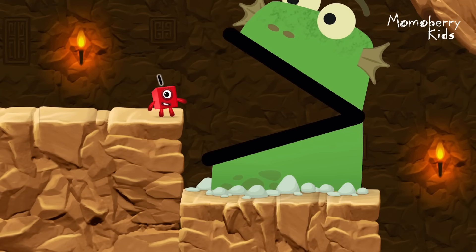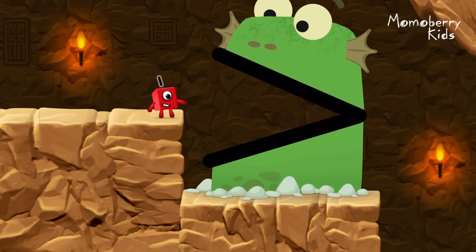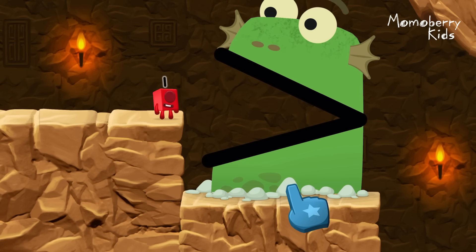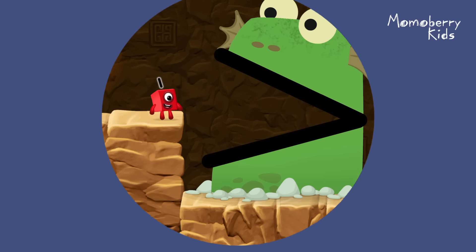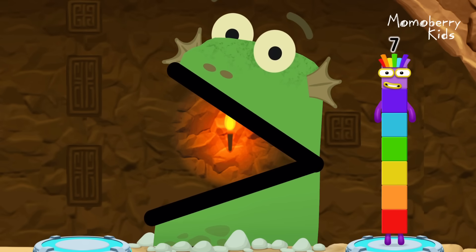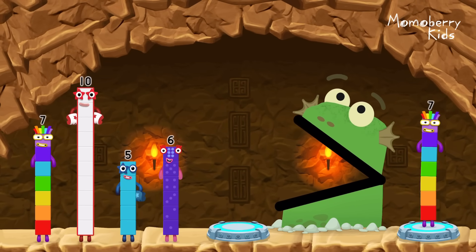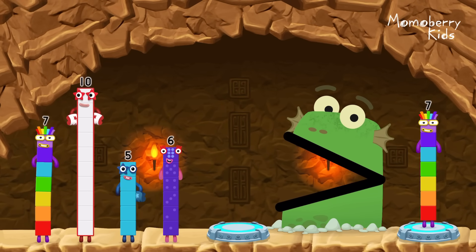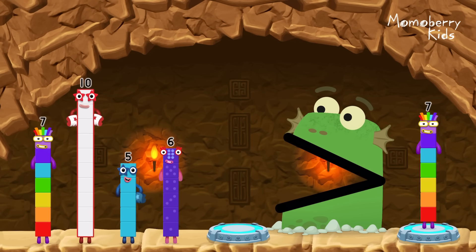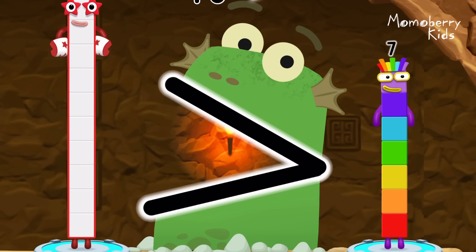Be Blockzilla! Tap to get past Blockzilla. Find a bigger number. Me, Blockzilla! Me like bigger numbers! Seven, five, six, ten. You solved it! Ten is greater than seven.